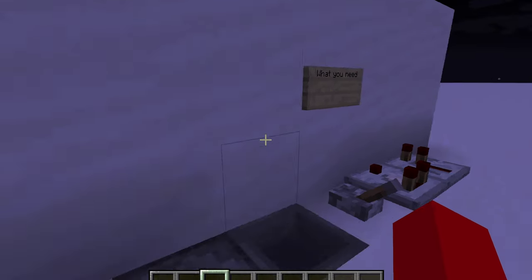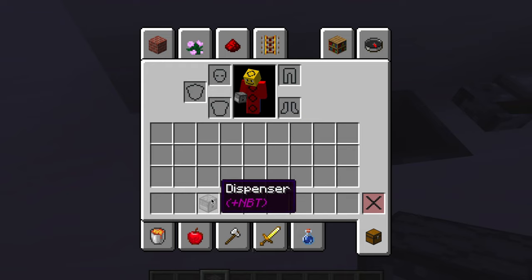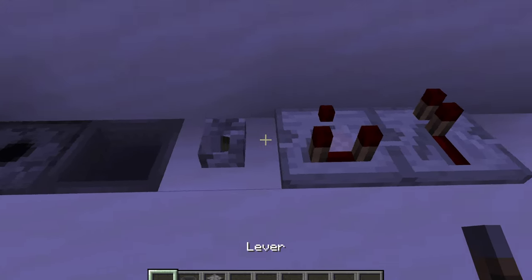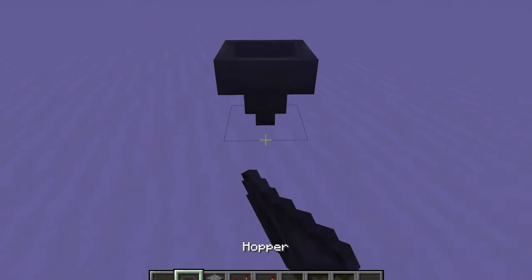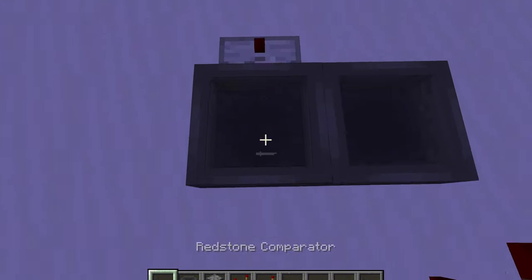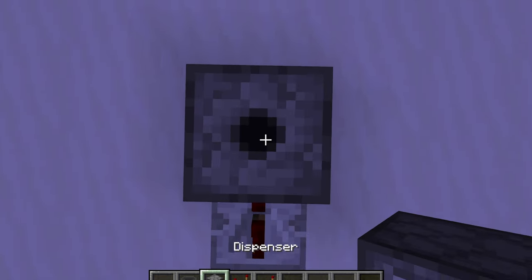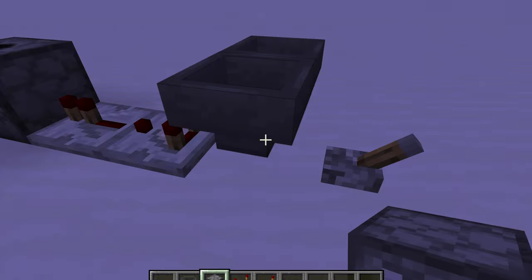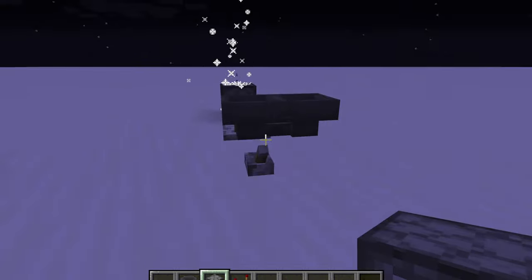What's a celebration without fireworks? I'll teach you how to make a firework machine. First, you'll need a dispenser filled with fireworks. Then you'll need two hoppers, a lever, a redstone comparator, and a repeater — not a lever, but a repeater. Place down a hopper like this, then another hopper, then another hopper so the hoppers are facing into each other. Place a comparator going into the hopper, then a repeater, and a dispenser filled with fireworks. Make sure you fill it with fireworks and put an item in the hopper, and the dispenser will start shooting off fireworks.